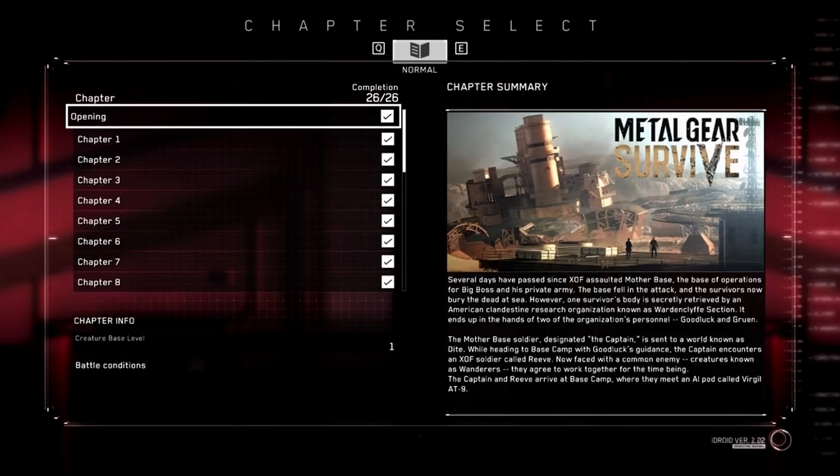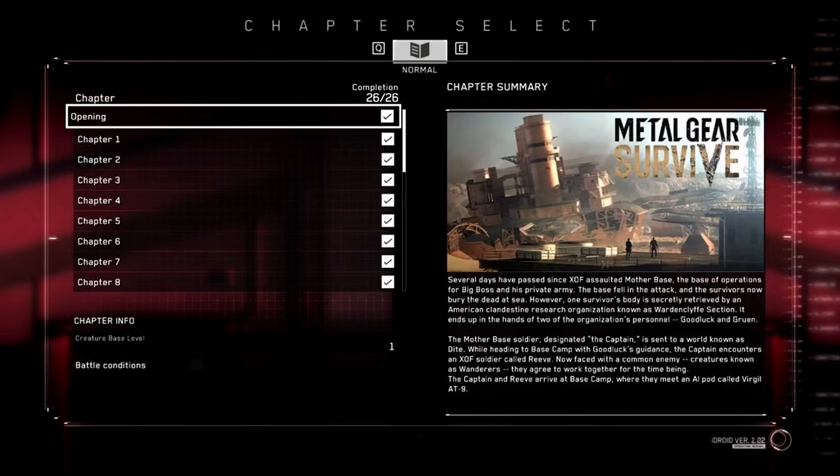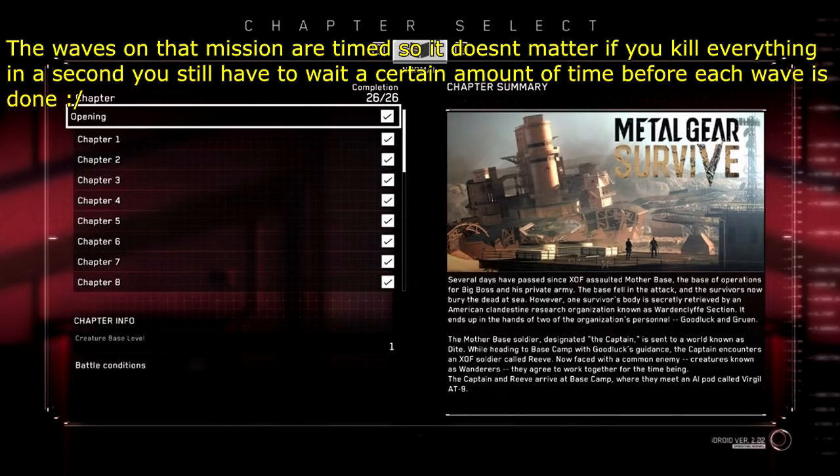If you're thinking about redoing the final mission, let me explain some things. If you redo the final mission and kill as many wanderers as possible, you can end up walking out with about 1.2 to 1.4 million kuban, and that is without a booster. However, the mission does take around 28 minutes to half an hour to complete.